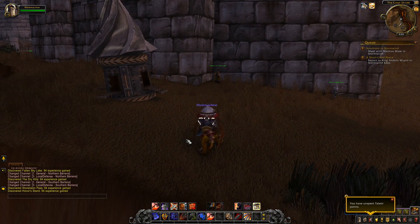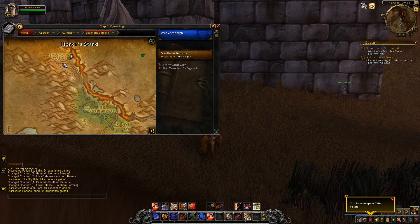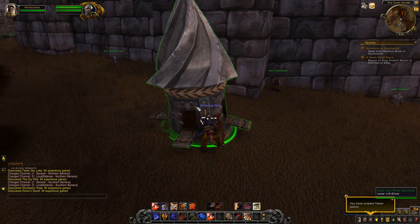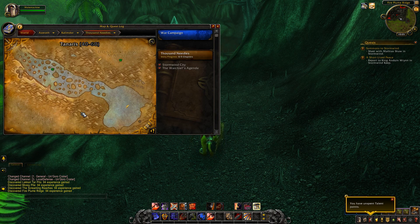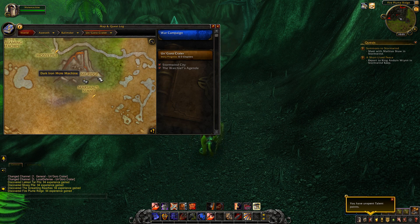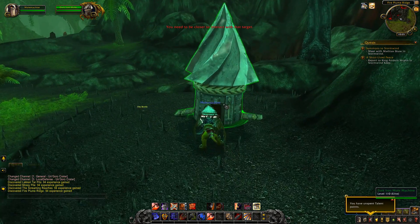The second Mole Machine location is in Southern Barrens — it's actually at the very north tip of Southern Barrens, right beside Honor's Stand. Click this thing right here and there's your second Mole Machine location. Now the next Dark Iron Mole Machine, which is actually the last one on Kalimdor, is in Un'Goro Crater, and it is right at the southern point of Fire Plume Ridge. Just click that and you'll get that location.